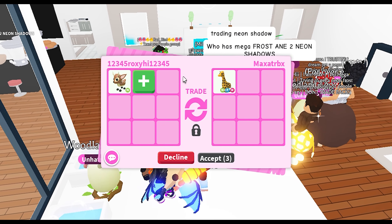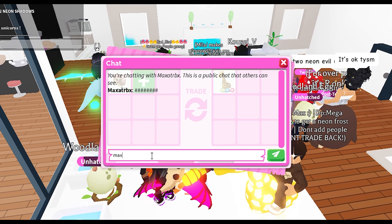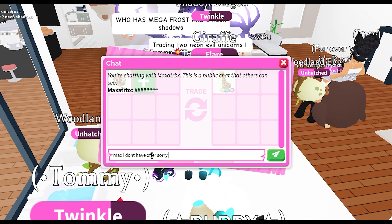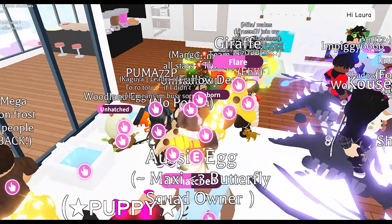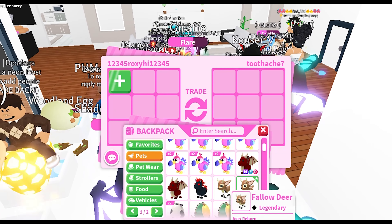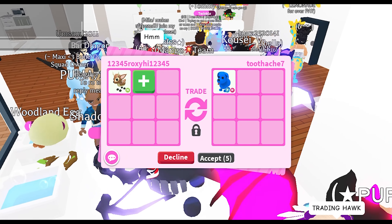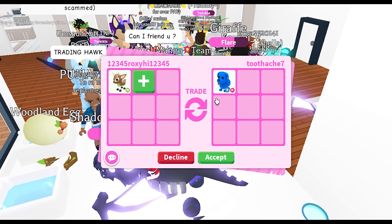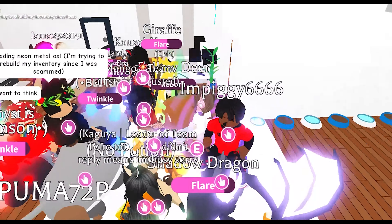Max put the neon fly giraffe into the trade. I do not have an offer for your neon giraffe — it's not something I'm actually looking for. They also put in a fly ride blue dog, and I put in my neon deer with no potion — though I think I've got two: one is ride and one is with no potion.